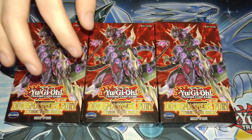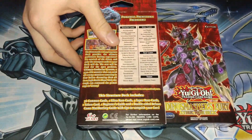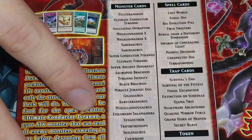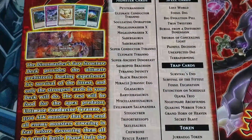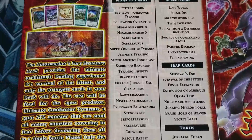One of the reasons I thought this structure deck is so great for doing this is because the reprints in it are so helpful. Some of the important reprints are Twin Twisters and Quaking Mirror Force, which makes this set a lot better than a lot of other structure decks just from that standpoint. It pretty much includes all of the dinosaurs you could possibly need to build this deck, outside of the draco tuner, which is also not in the extra deck - that's really the main downside.